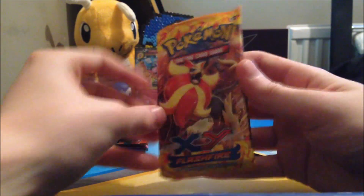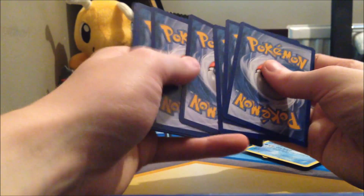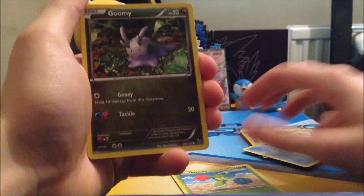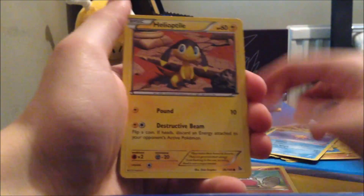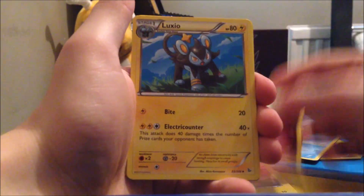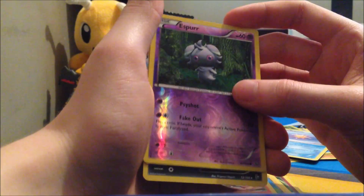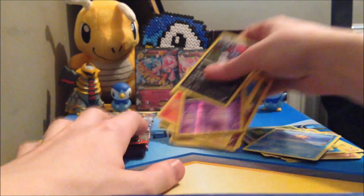Onto our Flash Fire pack. In our Flash Fire pack, I do still quite need a few rares from this set. We have Roselia, Gulpin, Caterpie, Geodude, Helioptile, Floette, Luxio, Rapidash. Our reverse is an Espeon and our rare is a Weavile — which I already have — regular rare.